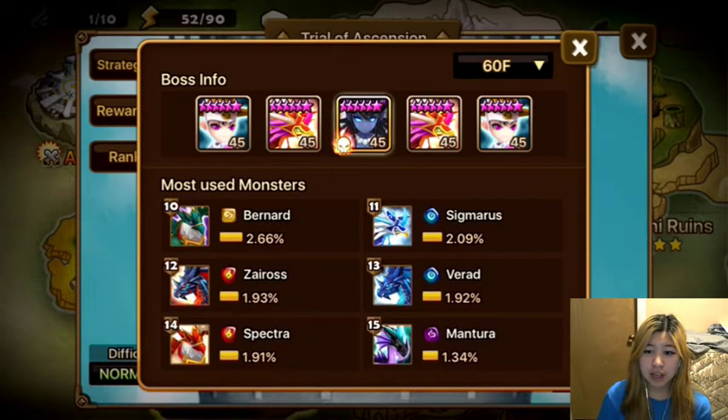And if you're lucky enough to have something like Varad, you could use that as well for all those AOE freezes and attack bar reductions. You could also be using a Spectra team. Spectra Woundhack is also another popular TOA team for the bosses. I personally don't have that team, but a lot of people have said it's a great team.